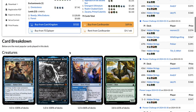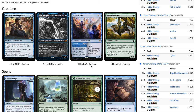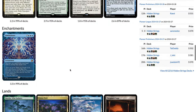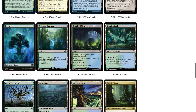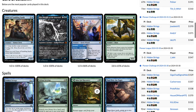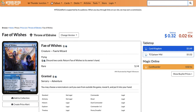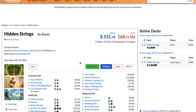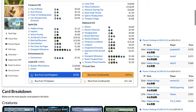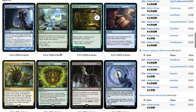For lands: three Boseiju, four Lotus Field, one Otawara, three Thespian's Stage, one Forest, four Botanical Sanctum, two Temple of Mystery, one Breeding Pool, one to two Hedge Maze, one Lair of the Hydra, one to two Yavimaya Coast, and sometimes one Zagoth Triome. The data may not perfectly reflect all lists, as some still play Chandra and not all lists play a full playset of Archduid's Charm.